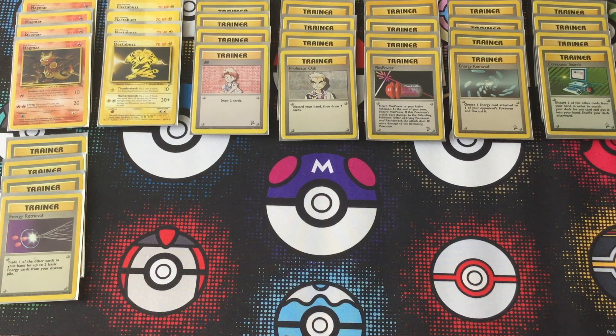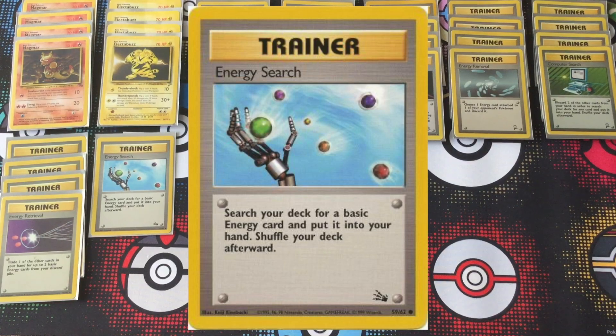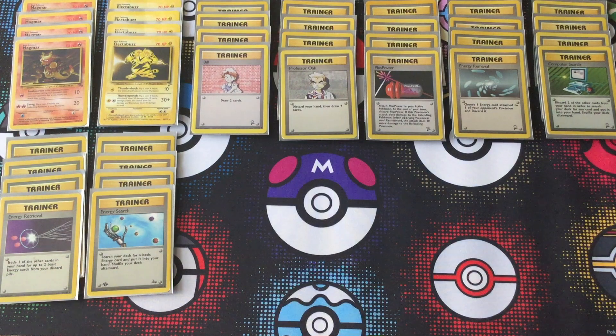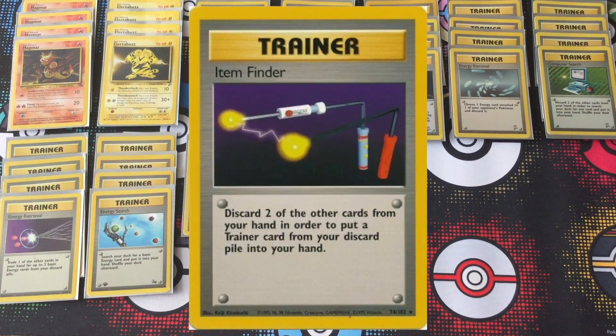Full playset of Energy Retrieval to help combat your opponent's Energy Removals and Super Energy Removals. You're also going to be discarding some cards from your hand to use search tools like Computer Search, and you can get those energies back easily with Energy Retrieval right into your hand to lay directly back onto a Magmar or an Electabuzz. Because there are fire energy and lightning energy in this deck, you want to get the right one as fast as possible, and a full playset of Energy Search is going to make that very easy.